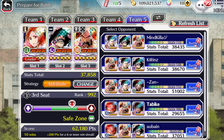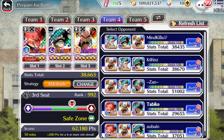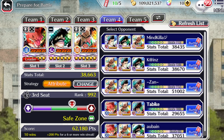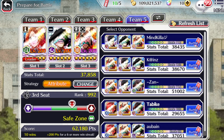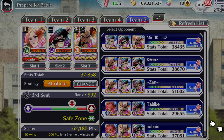In terms of our actual stat total, we've got 37,858. My old team used to be about 38,663, but with Orihime I think she's probably a sergeant killer, or at least sergeant-level. Let's actually test that — we do have a sergeant here, let's see how we go.